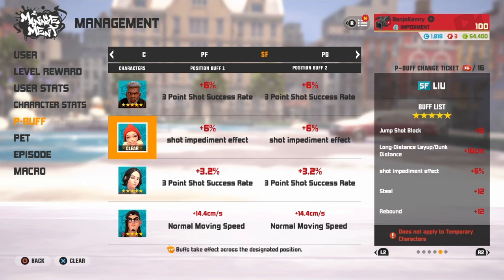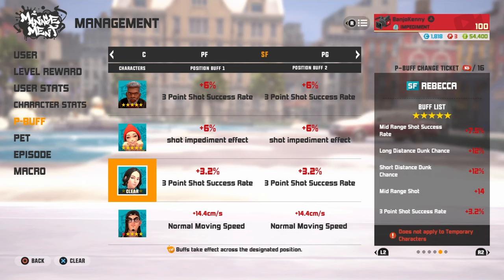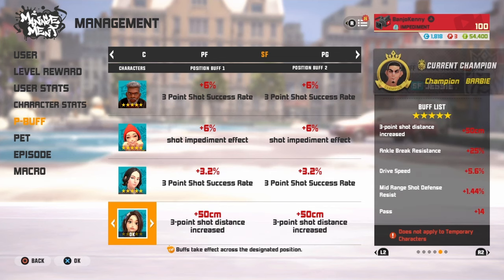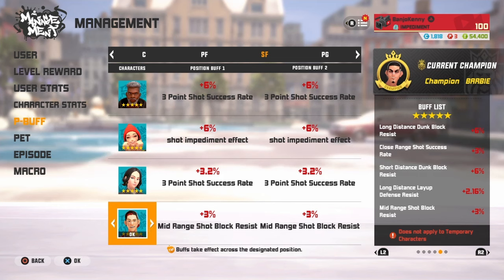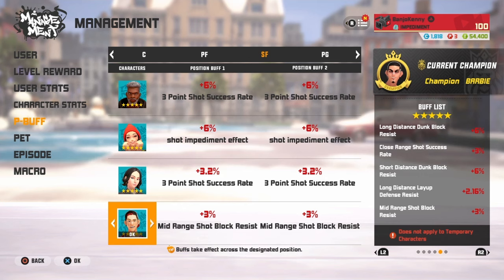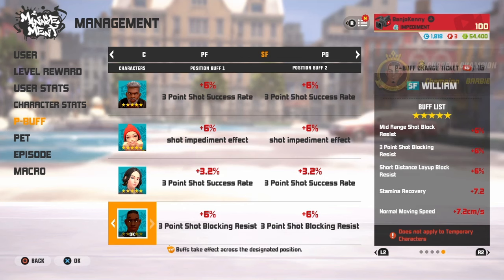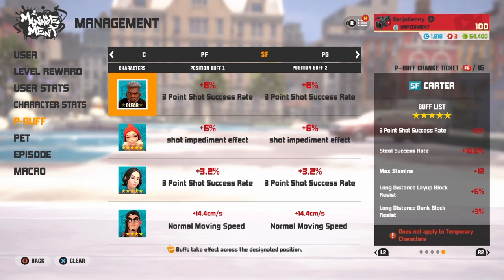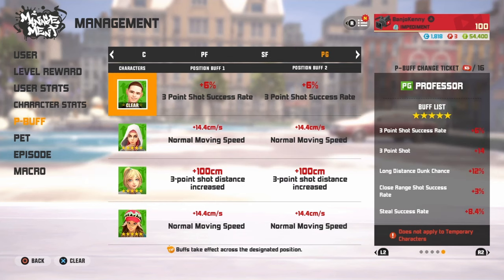For my small forwards, as you can see — Carter double three-point shot success rate with the double shot impediment from Leo, also double three-point shot from Rebecca, and then Jack for movement speed and shot distance. I was originally rocking that Jesse p-buff but switched to Jack because I need that speed, especially for defense — closing out and going into the fingertip block. It's pretty interchangeable.